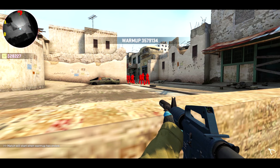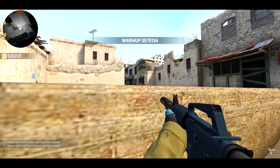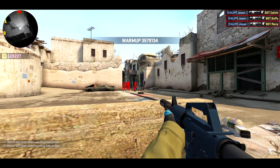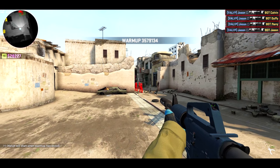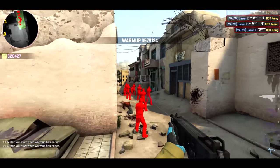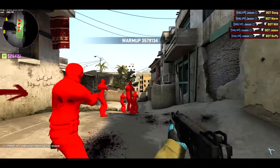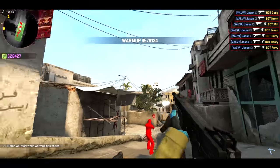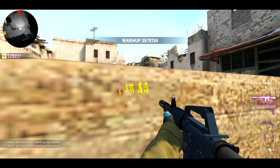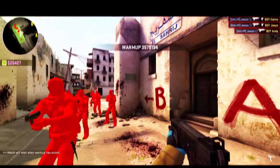This hack is called Chams — short for Chameleon, I think. What it does is paint players a solid color — usually Ts are red and CTs are blue — making it easier to see the enemy. If you turn wallhack on for this you'll see them through walls. On this one there's a different color when you can't see them: yellow when they're not in line of sight, and red when you can see them. It basically just makes them a lot more visible.